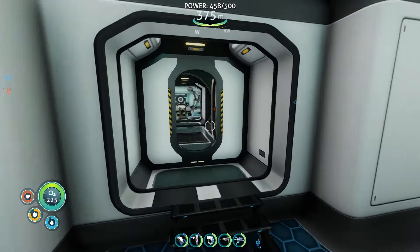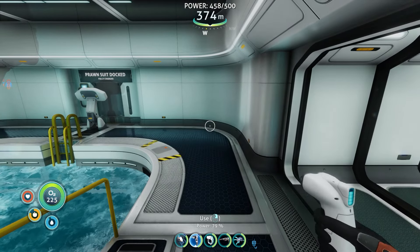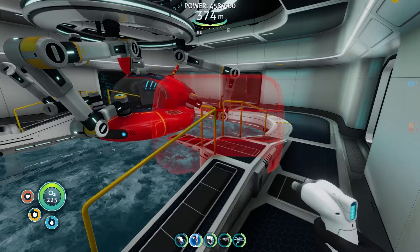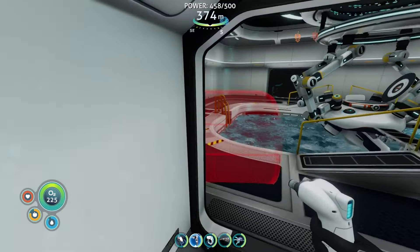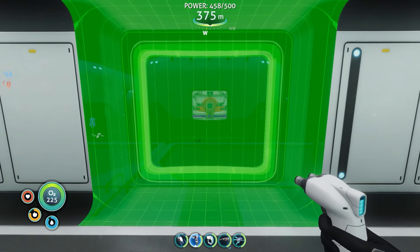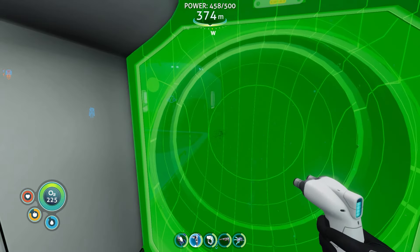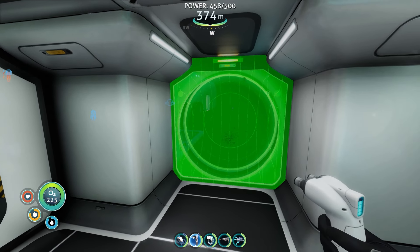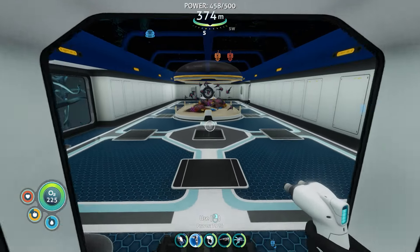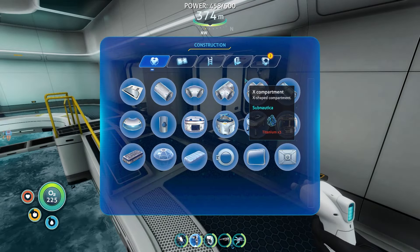Do I want another window? I have one here but I'm not sure if I can put one there - no, I can't because the station's there. What I can and should do is put one on this side as well. The view is a bit obscured but ain't that neat - okay, let's go with that, that's pretty.